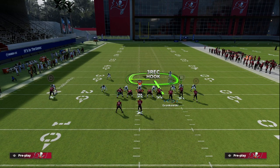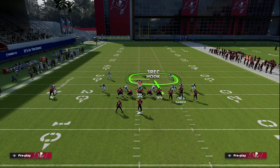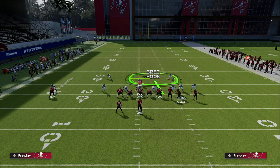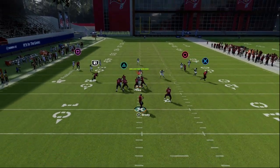We're just going to streak the outside solo receiver. The wheel route that the running back is on is now hot-routable in Madden 23, but really what we're going to do is put him on a quick out, and then we're going to slant Chris Godwin. This gives us a high-low on the right and a high-low on the left, as well as a slant-post over the middle of the field.